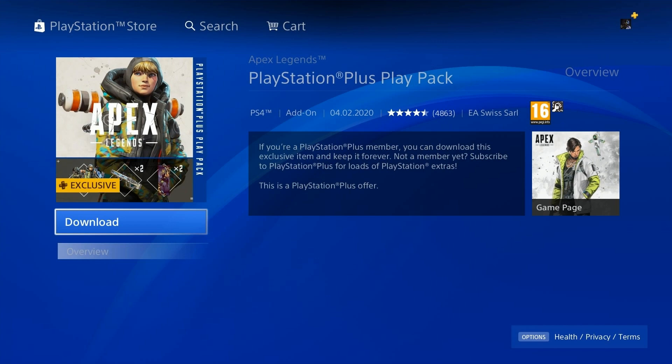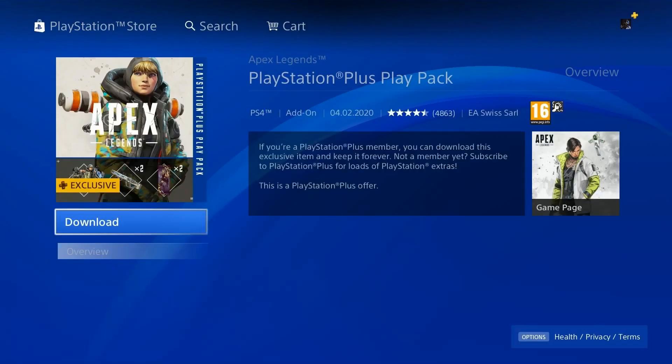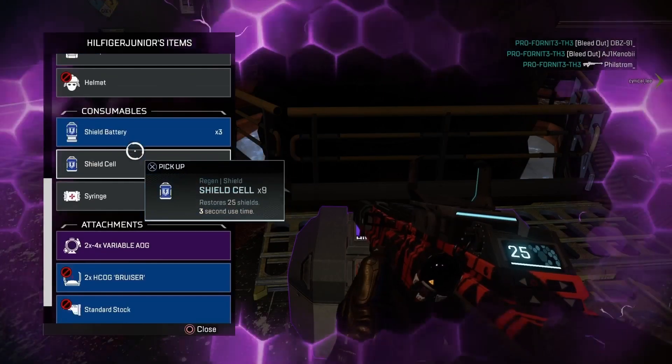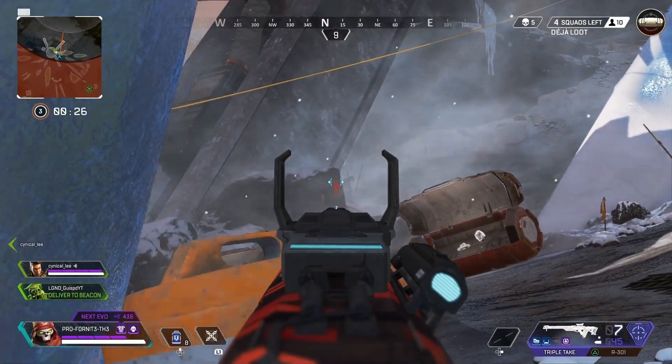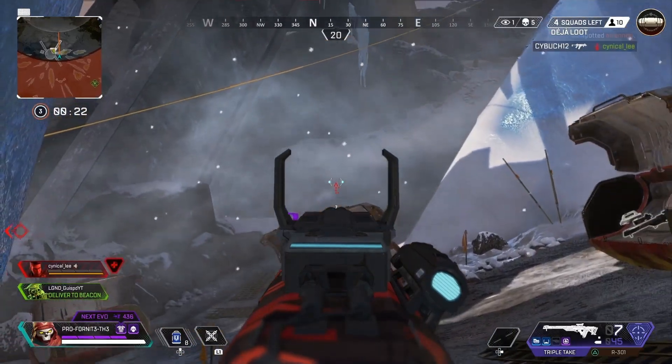You can get Apex, Fortnite, Broforce, and many other games — there's Battle Royale games galore and so many free items. As you can see here, we get two character skins, two weapon skins, and two banners for Octane and Watson with the P2020. This skin package is a bright skin — yellow and greeny ocean-type blues. It's absolutely aggressive, and for an aggressive player it's definitely a good skin to get. Ideal to show off your style in the world of Apex.